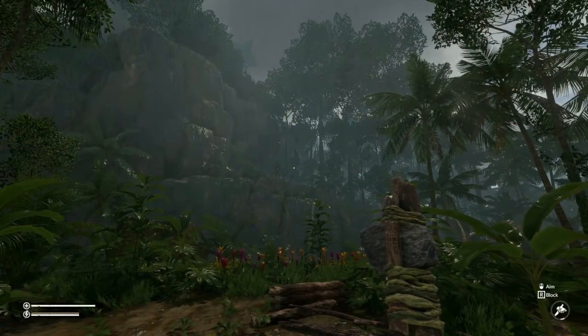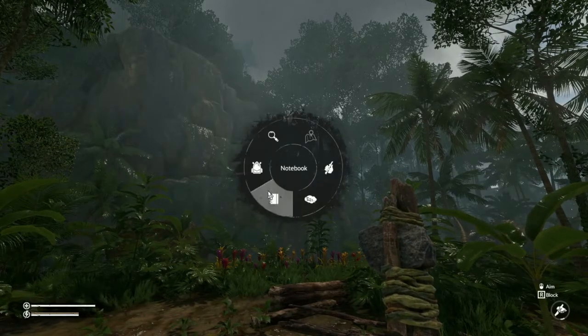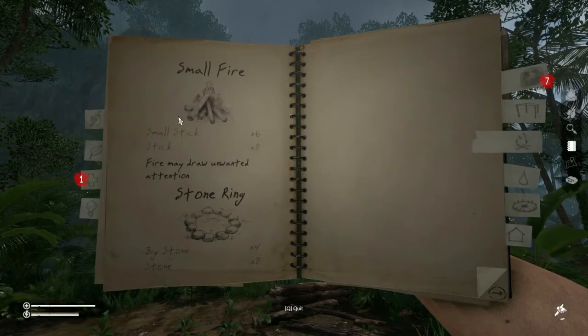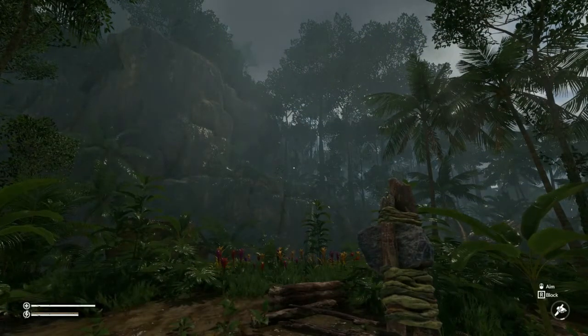Hey everybody, Keith Kay here with a Green Hell tutorial. Today we're going to take a look at the small fire — how to build it, how to cook on it, and how to refuel it.